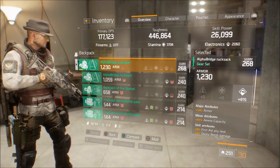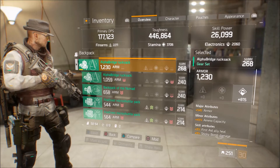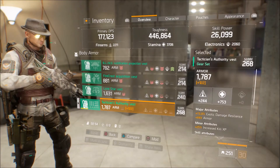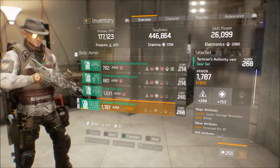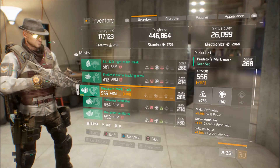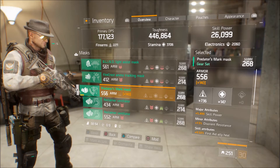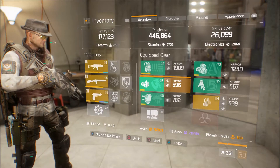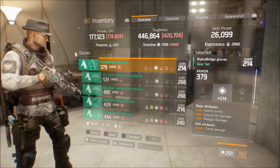I've got an Alpha Bridge backpack which has given me 1,200 armor — it's a 268 gear score item. My current gear score is 251. My body armor is a Tactician's Authority vest giving me 1,700 armor, plus 122 after calibration. I also have a Predator's Mark mask which is also a 268 gear score. I've gone with mods from the Dark Zone safe house which boosted my DPS from 130,000 up to 177,000.